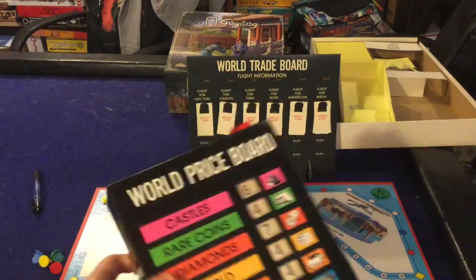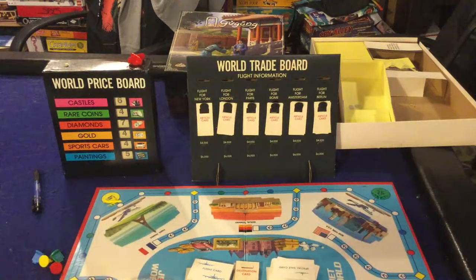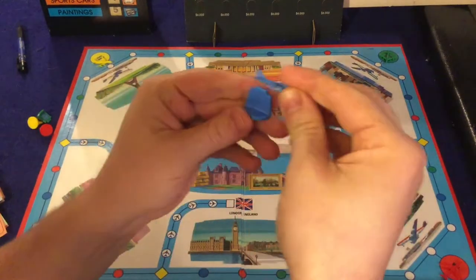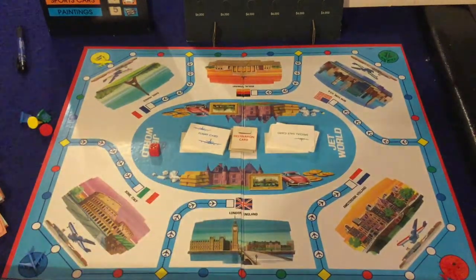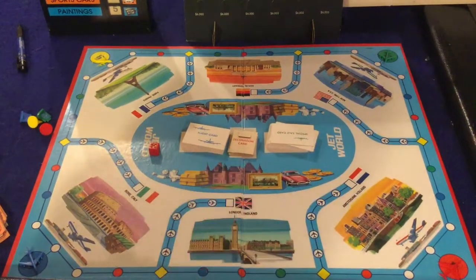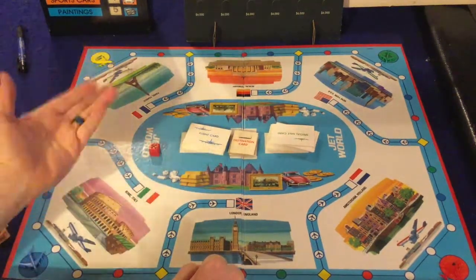The world price board is pretty unique. This is a game about flying all around the world trying to get super rich by buying things like castles and cars, then taking them to other places and selling them when the price is right. First, we have the world price board, which is actually kind of cool — it's going to be twisting and turning, and the prices are constantly going to be changing. You want to acquire things when they're at lower prices and sell them when they are higher. Next we have the world trade board, which has a whole bunch of different locations: France, New York, Berlin, Holland, London, and Italy.